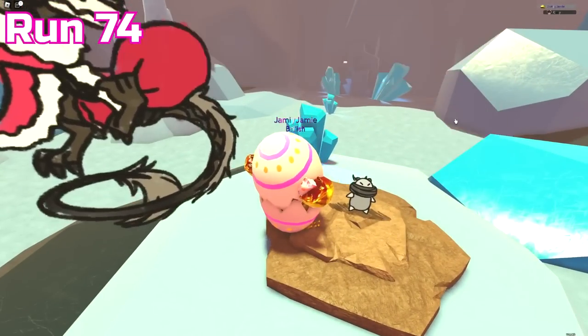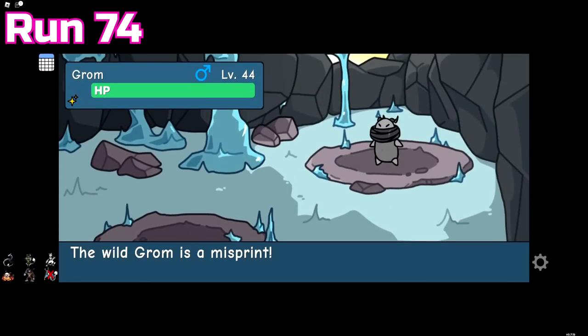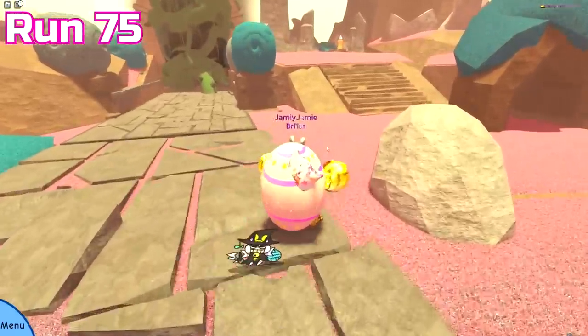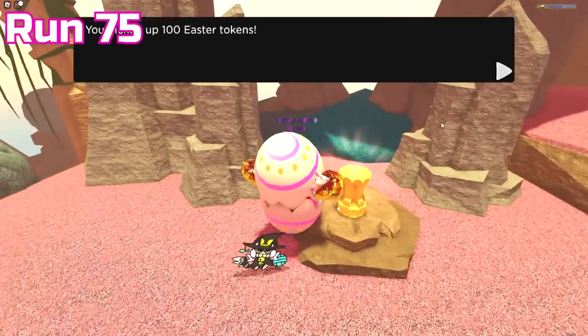During run 74 we caught our 10th misprint Gromp, making it our second extinct doodle to hit double digits for misprints. We also got a Reliconus and another misprint Maximut. Run 75 had no rare encounters and no runestones, but at least we got a lot of Easter coins.